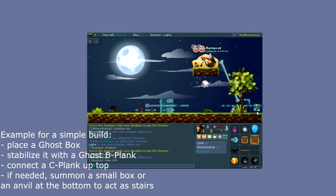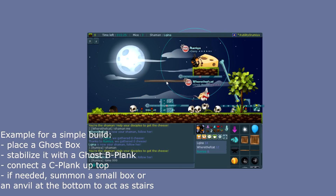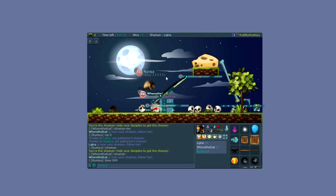This build is going to work in most situations. You can also start building further up — using the V-nail, for instance, people can still get up without issues. Mice going to the other side can push the plank out of the way, as mentioned. That's basically how you build.